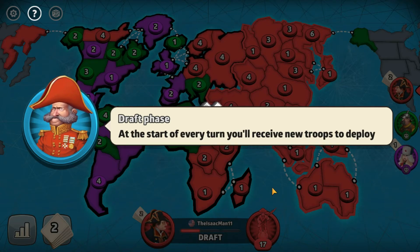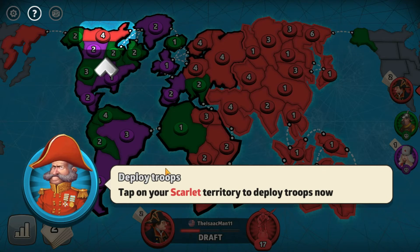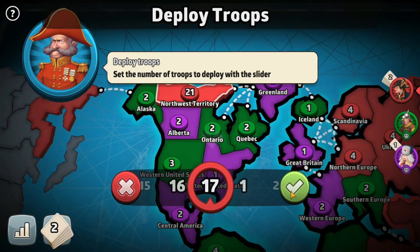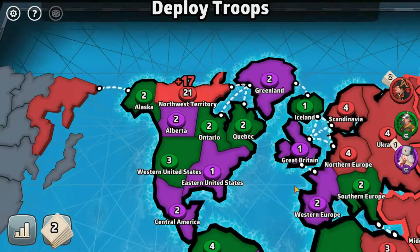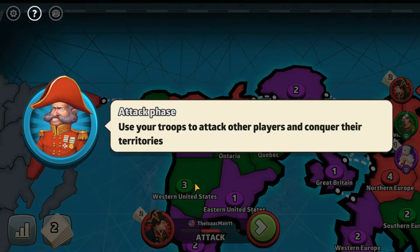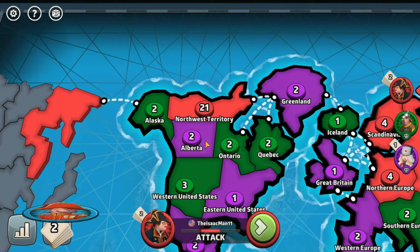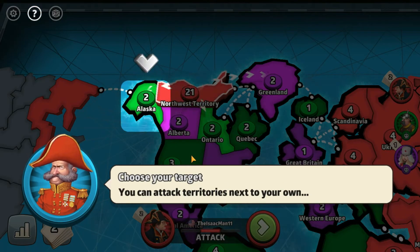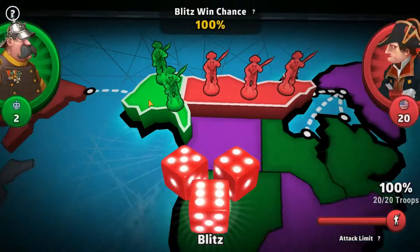At the start of every turn, you'll receive new troops to deploy. Tap on... Scarlet — I would've just said normal red, but okay. Maximum troops. Because this is not well thought out. Plus 17, what? Attack. There we go. I bet I can guess how to attack. Send troops into battle, yada yada. Yes, I know how Risk works.